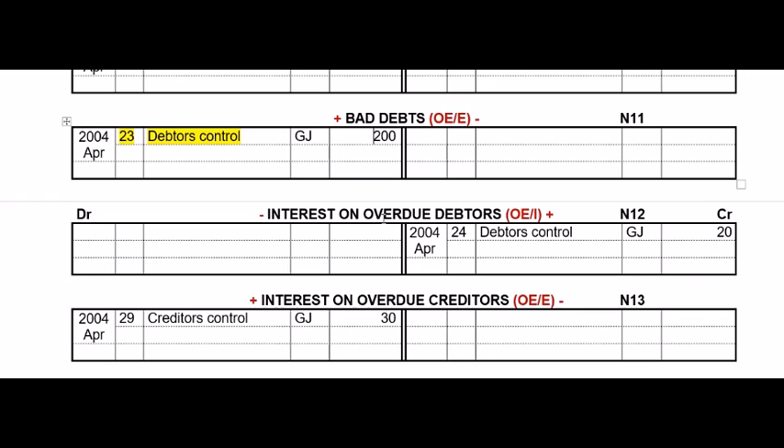Interest on overdue debtors — please don't call this 'interest income.' Because of the materiality principle, we have to tell the owner what form of interest income we're earning: is it interest on fixed deposit, interest on overdue debtors, interest on current account? There are many options, so you must specify. This is a general journal transaction without a column, so you post it on the specific day and the contra account was debtors control. Similarly, interest on overdue creditors — please don't call it 'interest expense.' Specify: interest on loan, interest on overdraft, interest on overdue creditors. It was in the general journal, no column, so post it on the transaction date. The contra account is creditors control. That's your general ledger.